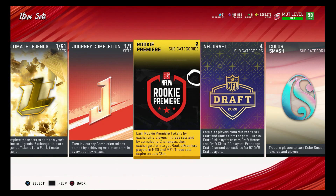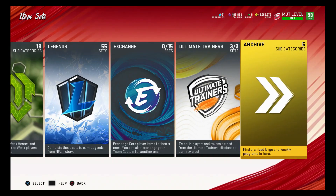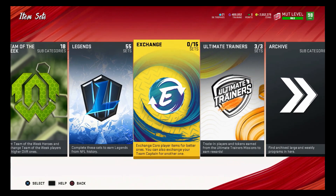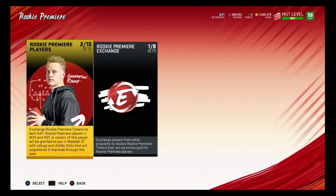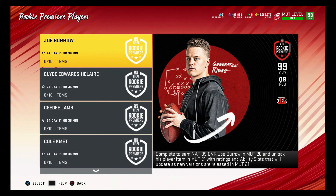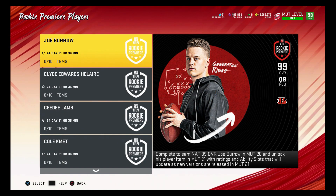If we do end up getting a MUT Loyalty promo, you guys will be able to tell - that's the thing. I wouldn't do this set instantly. Like last year we got a MUT Loyalty promo - I did a recent video on that. The set does expire, which is actually pretty good because you get a feel for whether we're going to get a promo or not. Madden comes out August 25th, so the set ends in about 24-25 days.